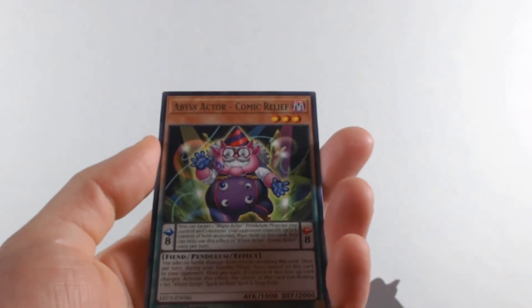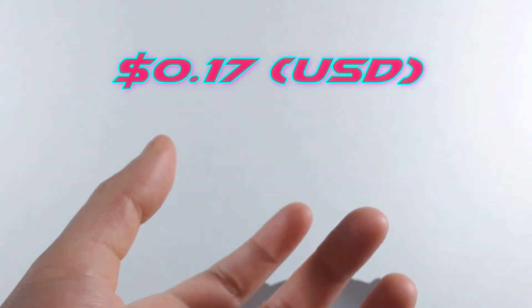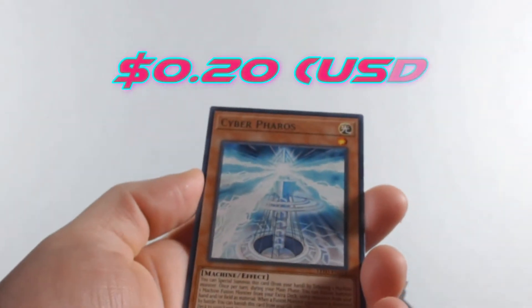That Bingo Machine Go looks pretty nice. Then another Comic Relief — looks like a creepy oompa loompa. Ripping into the next pack — I can't stress it enough, these packs are so much easier to open compared to Pokemon cards. We get a Cyber Pharaoh.